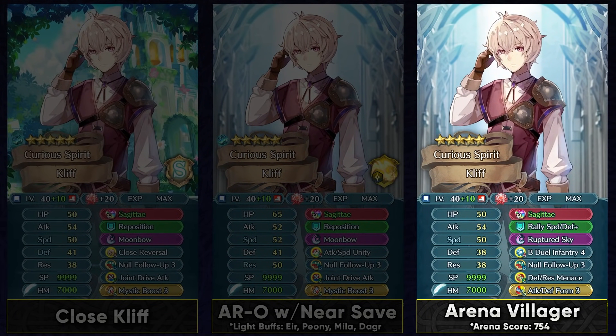Finally in Arena, you can use him with B-Duel Infantry 4. You could even just invest into his attack stat because in Arena, enemies are gonna have really high attack — so triggering his weapon refine effect is not gonna be a problem. In slot C, you can always run a Join Drive skill or Defense Res Menace. Stacking up his defense is gonna help him in the physical matchups, which are gonna be pretty common. And Ruptured Sky, along with his weapon that already scales off the opponent's attack, is definitely pretty nice.